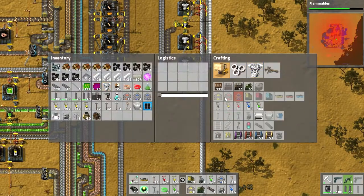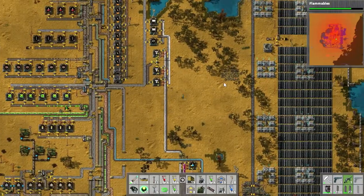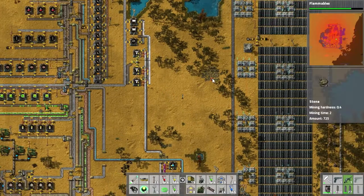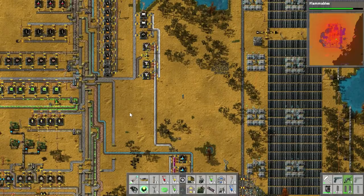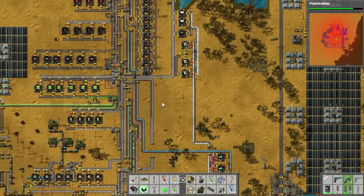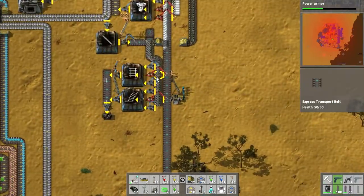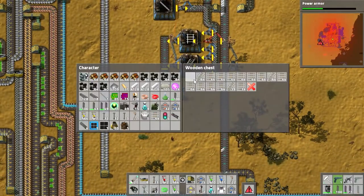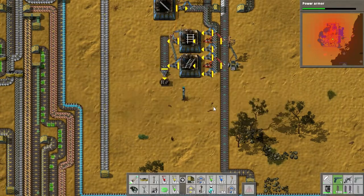We'll figure out the locomotive components later. For now let's automate the rails. We have stone, steel, and iron sticks can be made from the iron plates. I'll make a little setup in this area and be right back.